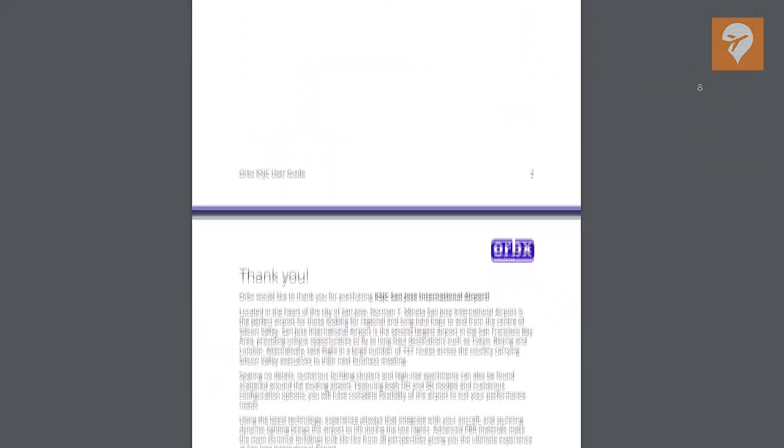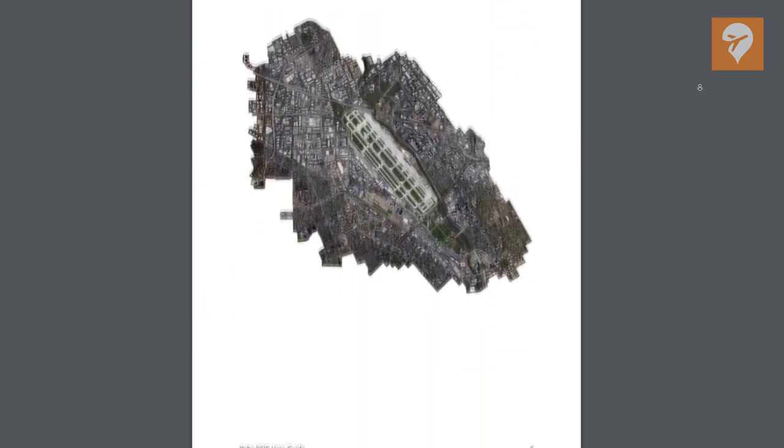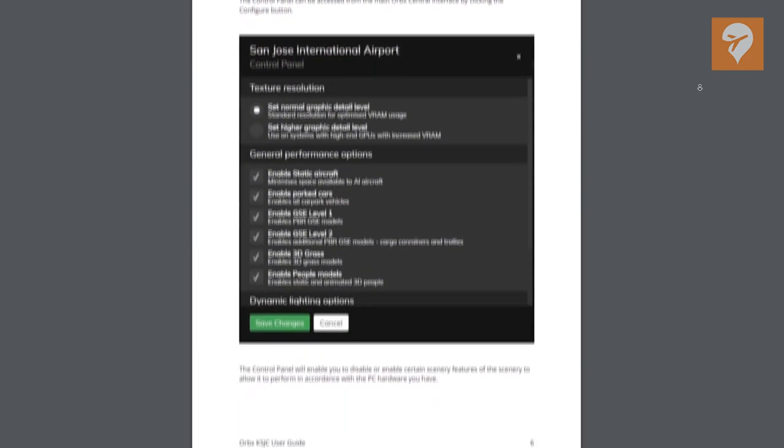The documentation offers some information about the scenery features, some recommended settings, a coverage map, and more. A pretty basic document, but still contains some good information for the user.